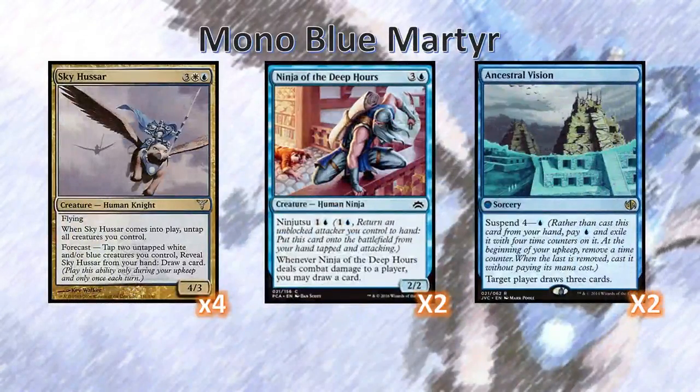Let's talk about the draw engines of the deck. First up, we've got Ninja of the Deep Hours and Ancestral Vision. Both of these are great ways for the deck to draw cards. Mono Blue Martyr is a very strange deck because almost every single trade we make is disadvantageous for us — we're usually trading two of our cards for one of theirs. Normally this wouldn't work well, and you'd end up getting out-traded and the opponent would eventually win.